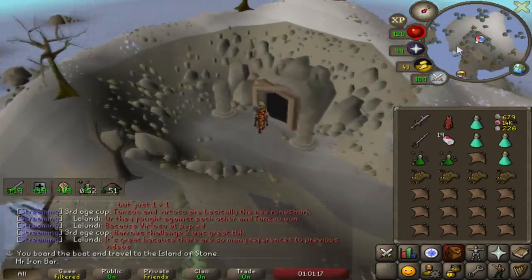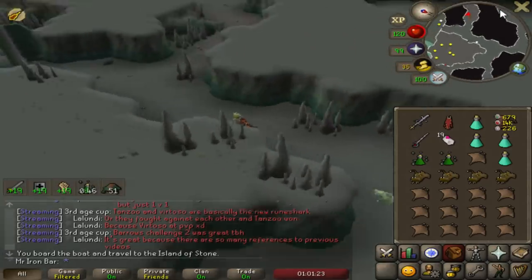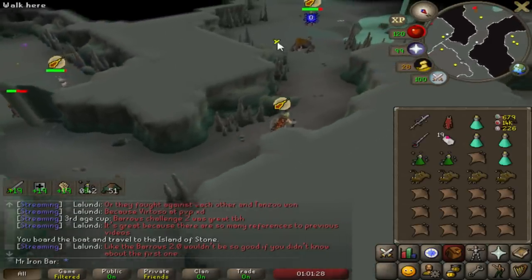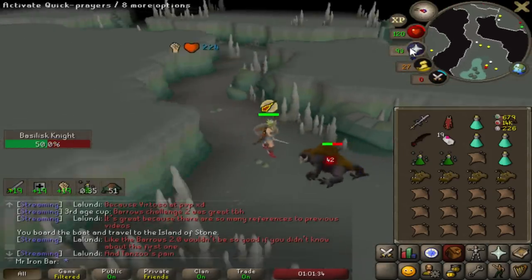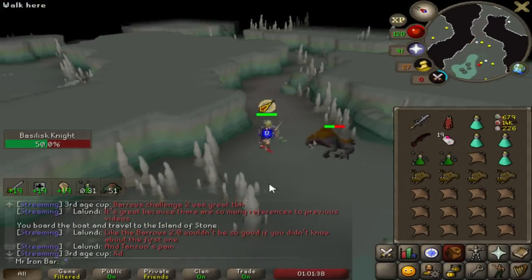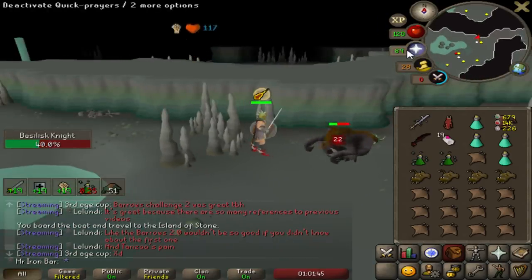After using the Dragon Dagger for a bit, I realized I missed a lot with the DDS. So I tried the Abyssal Dagger. The Abyssal Dagger has two specs but it's more accurate and hits harder than the DDS, so I thought maybe that might be better — the power and accuracy offsetting the less frequent specs. But honestly, it just didn't really feel much better. It was about the same. Probably not worth it here.